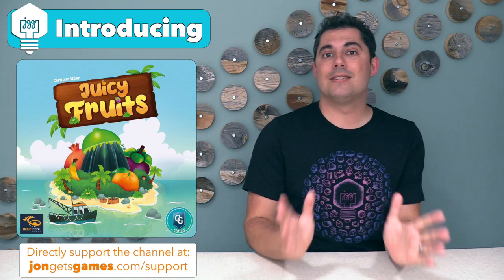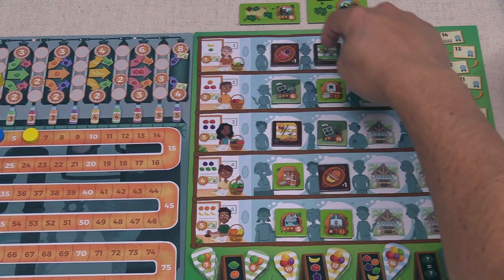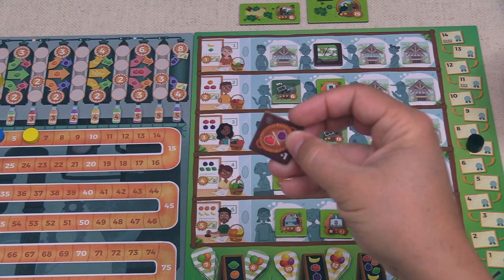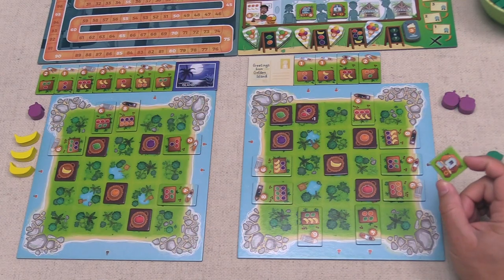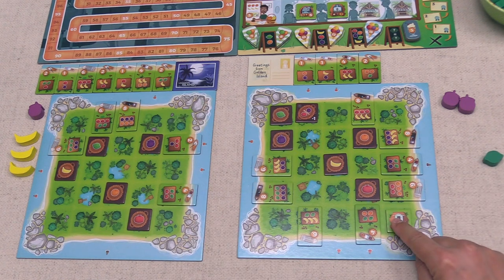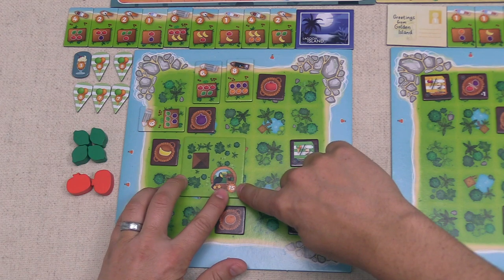There are other ways to spend fruit in this game, and a big one involves bribing government officials in order to get your business ideas into play. These are various tokens that you can place down onto your island, and they will potentially give you conditional ways to score more victory points, they might give you new action possibilities, or they could just take up a large chunk of your island and give you some points in return.